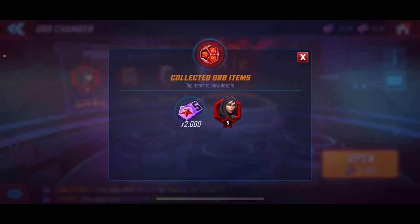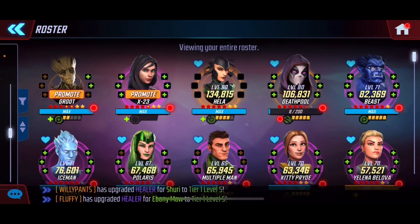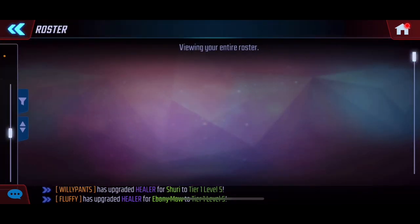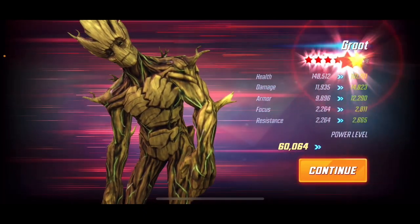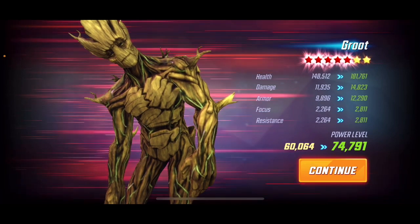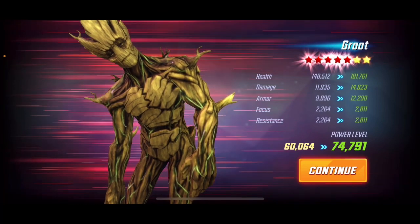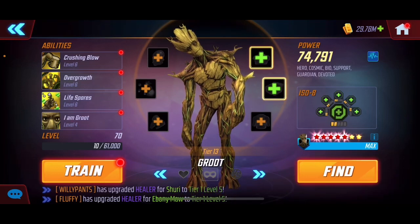We got dupes on Misty and upgrades on X23 and Groot. Going into the roster: Death Pool got some great farming during the event and I'm trying to get her leveled up now. Groot jumps from 60,000 to 74,000 power — that's what two reds will do. That's a 14,000 jump, pretty decent. Health goes up around 30,000, damage goes up slightly, armor etc. Pretty nice, even though I don't really use these guys anymore.